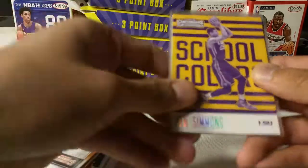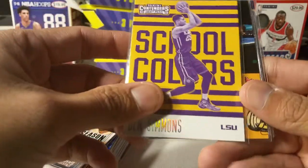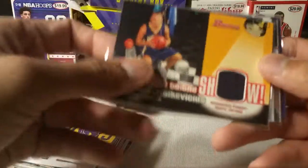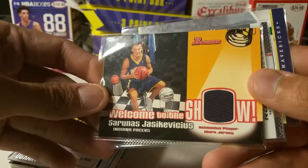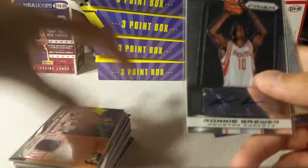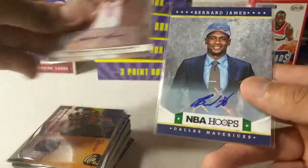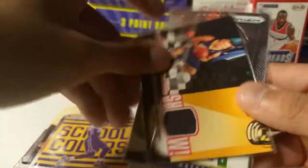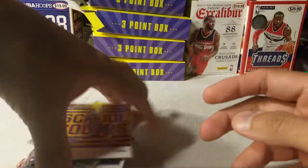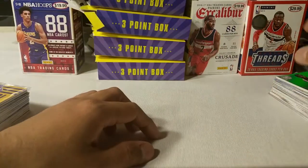These are the hits you'll get for pack number one, which make it worth your trouble. I put in a Ben Simmons rookie card from 2016 — I had a couple of them. There's also a jersey card from a three-point box, plus two autographs: Ronnie Brewer and Bernard James. So you get one jersey card, two autographs, and the Ben Simmons rookie card in pack one.